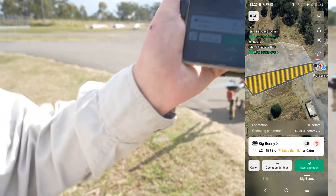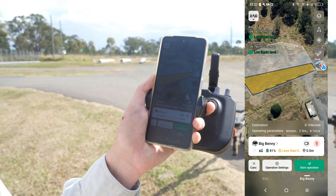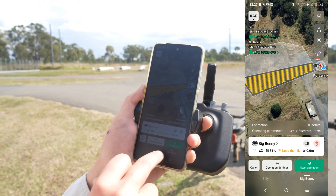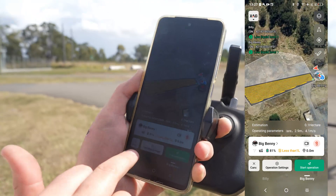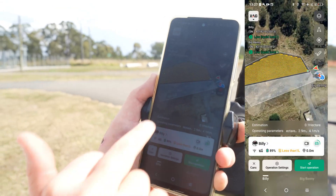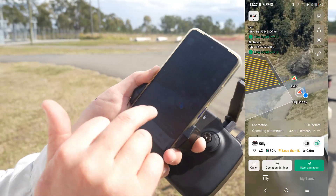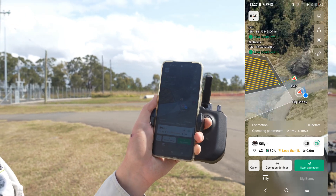It's telling me the drones aren't in RTK mode because we're just putting them in VRTK — that's right, we're just operating in VRTK here. It's like a little computer tab at the bottom with the two drone names. You'll see Big Benny — these are all his settings and this is the field he's going to do. Click over to Billy and you'll see he's going to do that side of the field. Billy goes to the right-hand side, Benny goes to the left-hand side — simple things like that make it a lot easier.